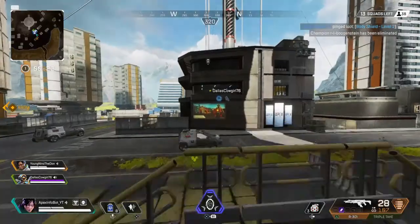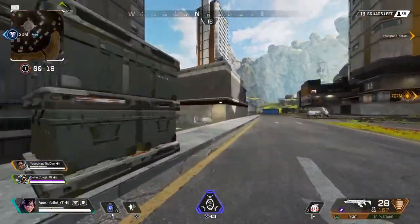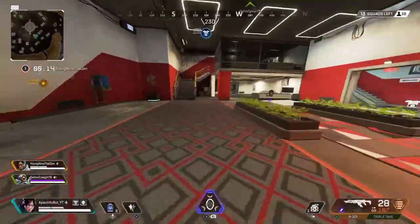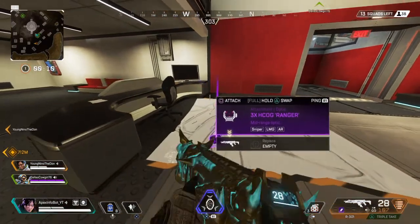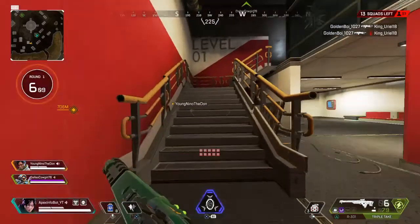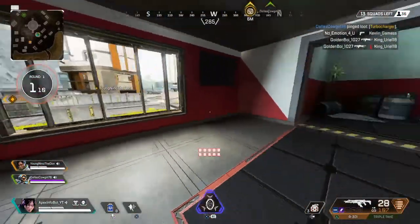First off, you have your battle pass - that bad boy is going to cost 950 coins, or you can get the battle pass bundle which is going to be 2800 Apex coins, which automatically unlocks 25 levels of the battle pass and you get the Iced Out Pathfinder skin immediately.